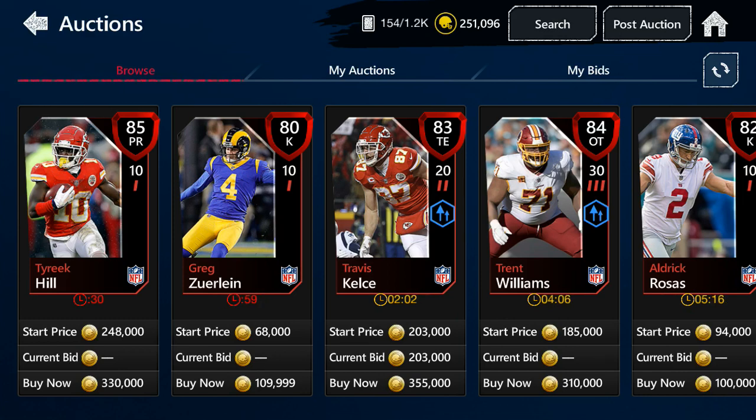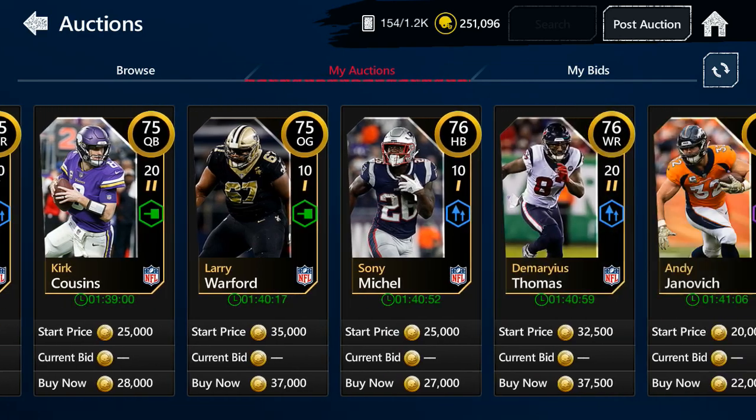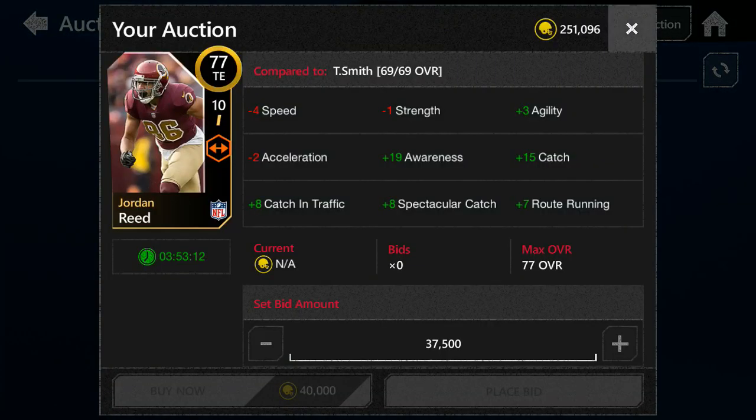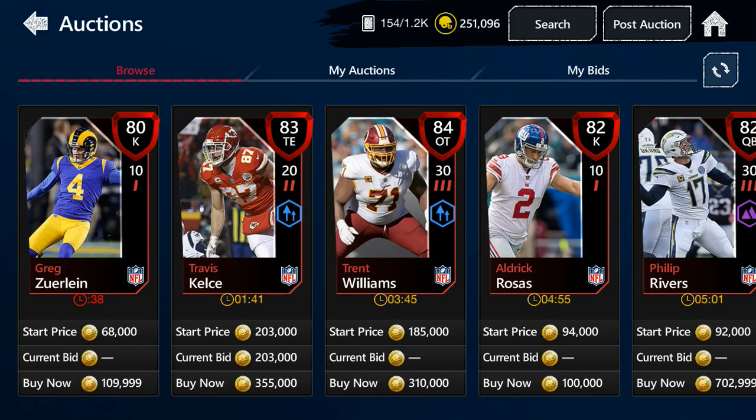I've noticed a pretty good method that some people are telling me about and that I've tried myself — it's actually bid sniping. I got a Harrison Smith, which you should have seen in the thumbnail, for 124k and then he resold for 180k, so after tax I was like 40k profit, which is really good. I also got this Jordan Reed for around 20-something k and he should sell for around 37k.